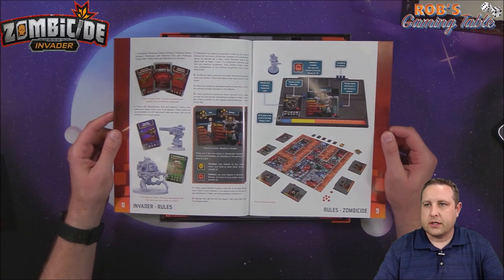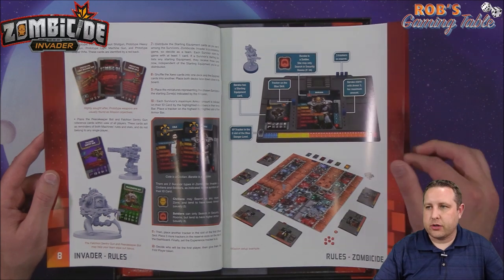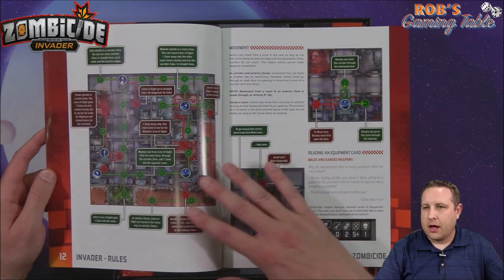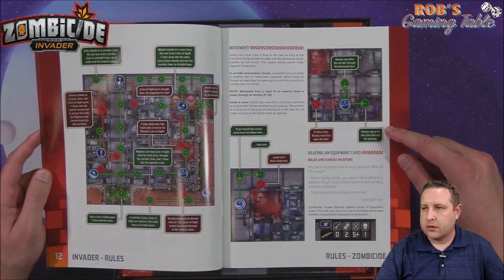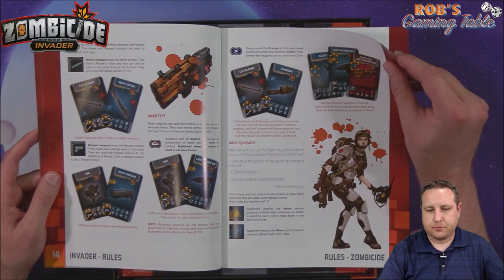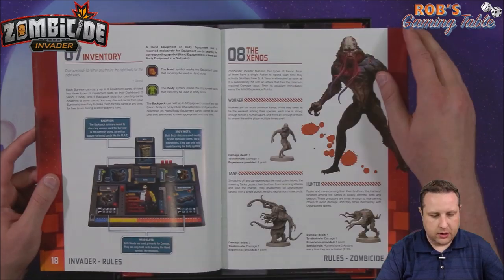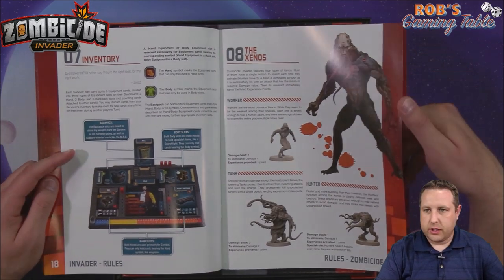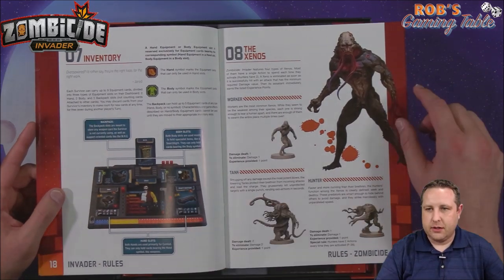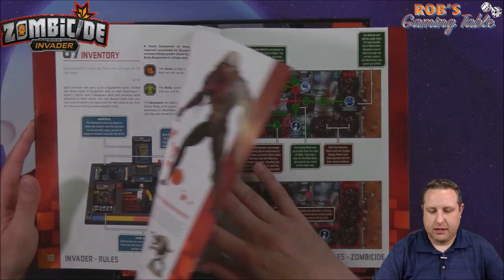Let's bring it down closer so you can take a better look at this book and some of the components. Here's the game overview, the basics — nice colorful images with little captions beside them to explain what's going on. Some good examples. There are your items, noise explanation, the Xenos, your inventory. I love these player dashboards. Ever since they added them into Zombicide, these are great — they keep your stuff all nice and organized, not like the first Zombicide where it was just a board.